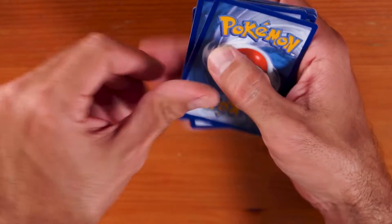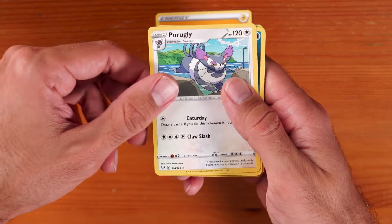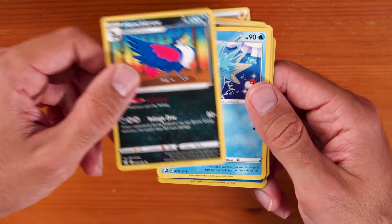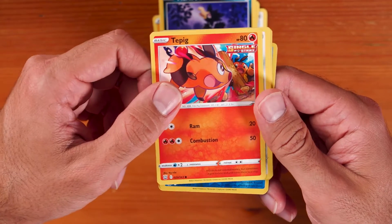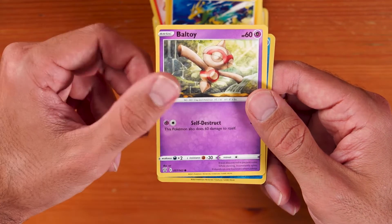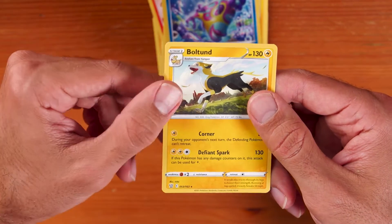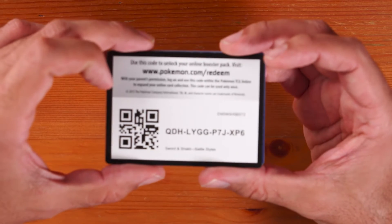Pack four: Lightning Energy, Berkley, Honchkrow, Seedra, Murkrow, Tepig, Honedge, Electabuzz, Baltoy, Bruxish, and Boltund.